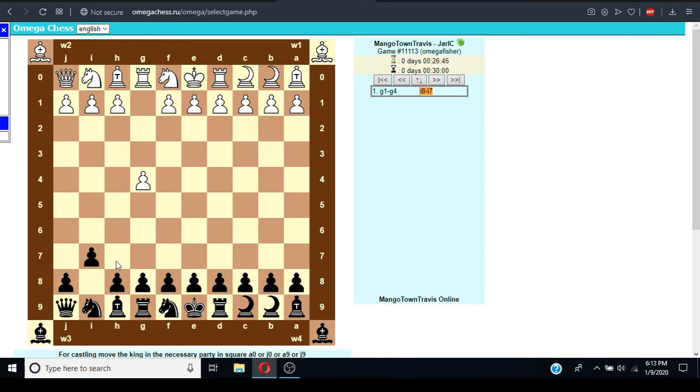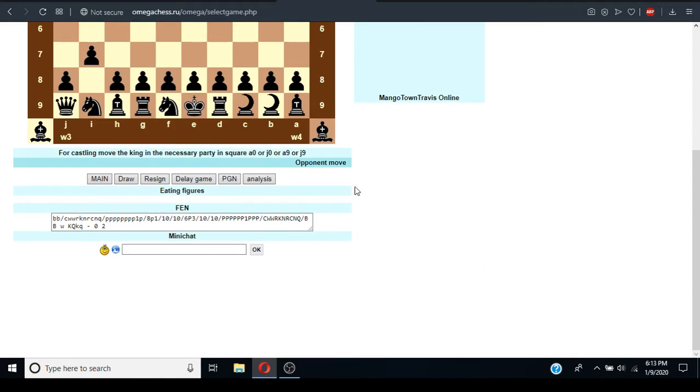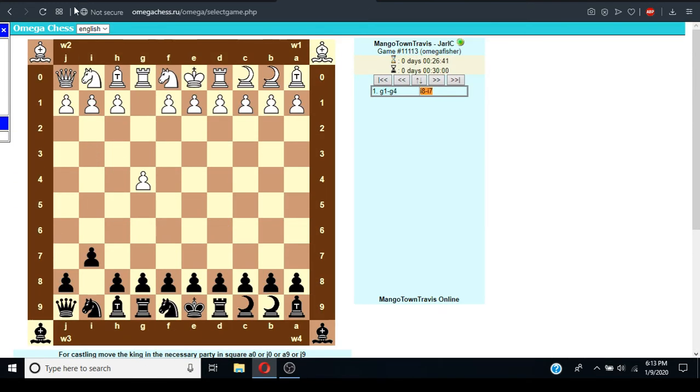I was actually confused about the clocks when we played. Does it not tell you the other person's time when it's your turn? I think it's just kind of buggy. Right now it's telling me you've got 26:30. I refreshed and I have 28. Okay, I think it just means 100 at once — that would make a lot more sense.